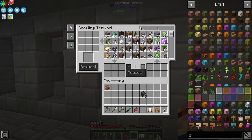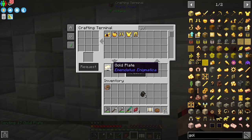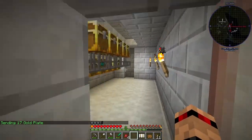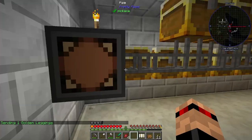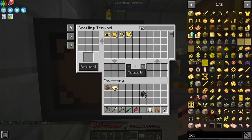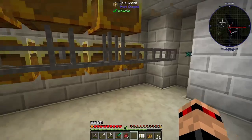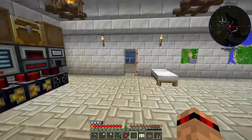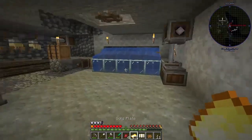The way that the Pretty Pipes mod works is it just sucks it out of the crate, and it's not quick. So if I request that — there you go — see, it pulled it out of here, and it still hasn't got to me. There it is. I'm holding on to all of these gold items and the iron items, because once we get into Tinkers, we can smack them down for maximum stuff.